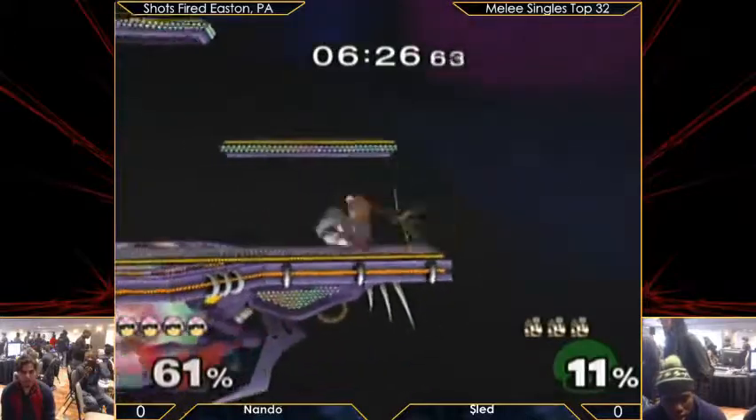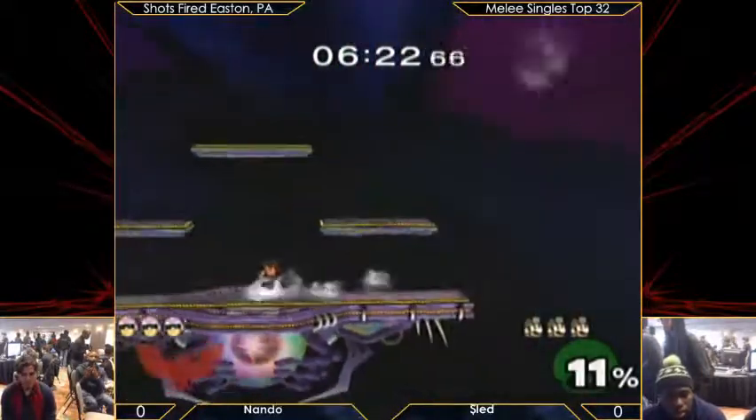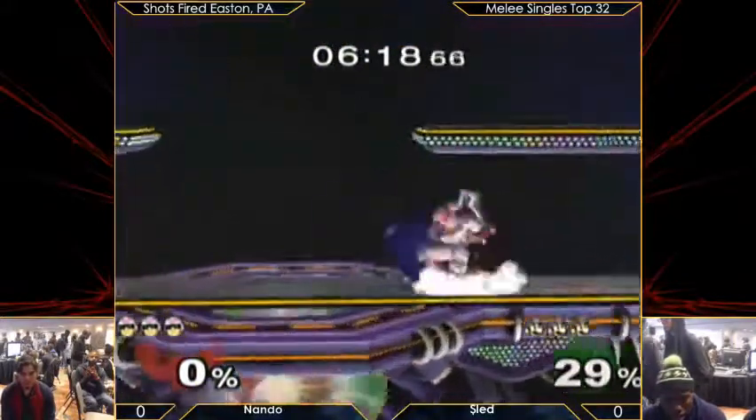Down throw. I thought he was going to go for the jab, but nice pill and goes for the cape, like I was saying. So easy edgeguard by Sleight. Really good stuff from him on that.